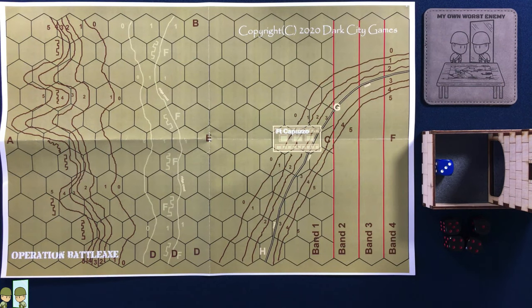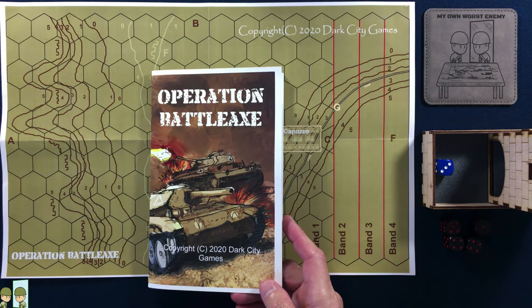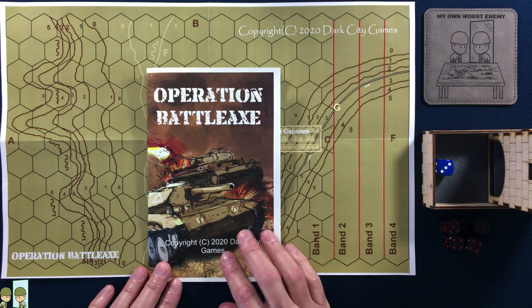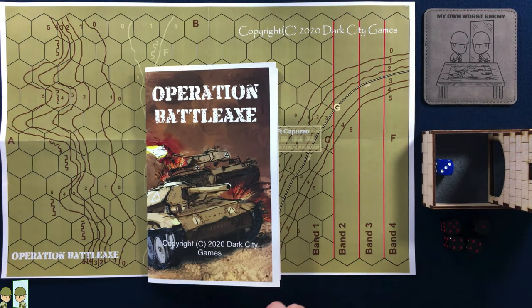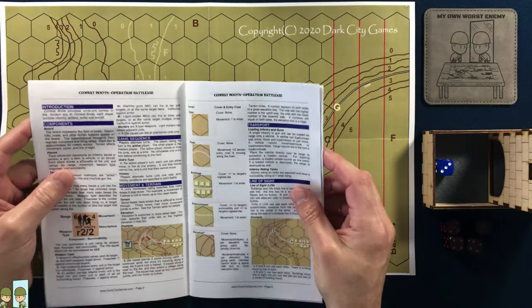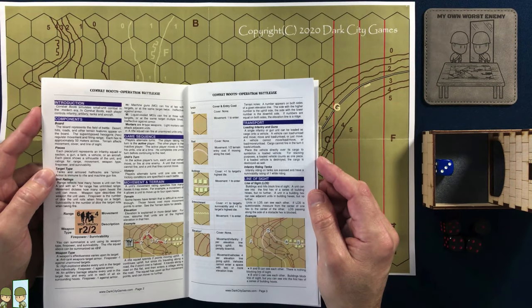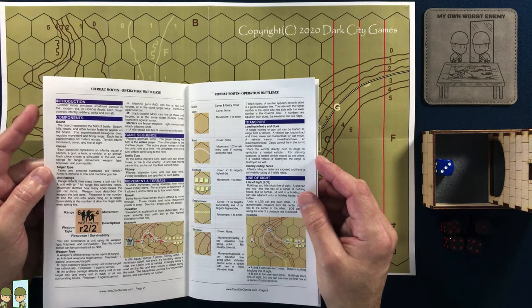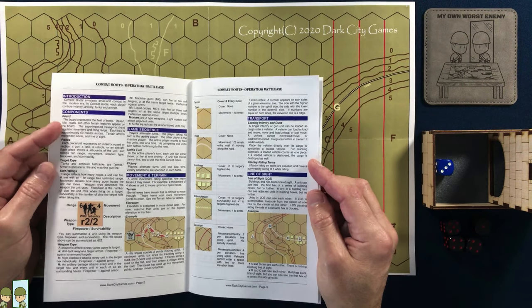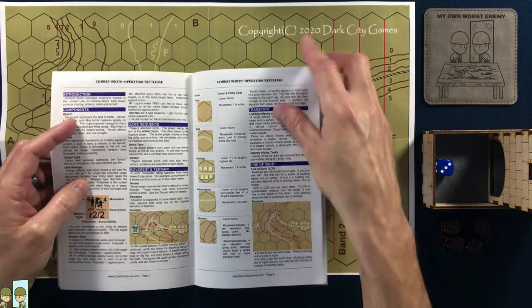Hello and welcome back. We are going to take a second look at Operation Battle Axe. I did receive the updated version. Like I said in the previous unboxing video, it was a preview copy, so this I think is the actual final copy now. I can report — I will not take you all through the rulebook again — but everything I pointed out in the unboxing or first look video was corrected. So that's good news. Even put the asterisk for a limited range here, so that's kind of impressive.